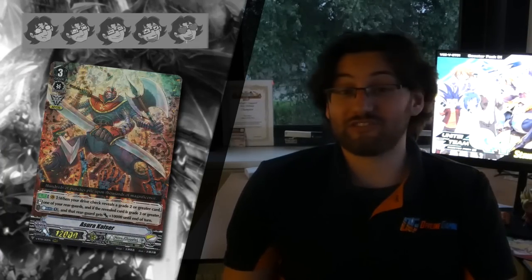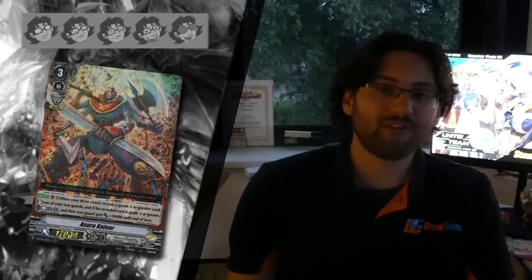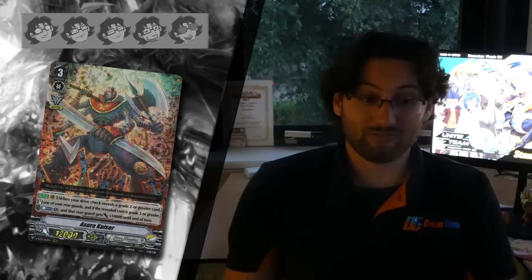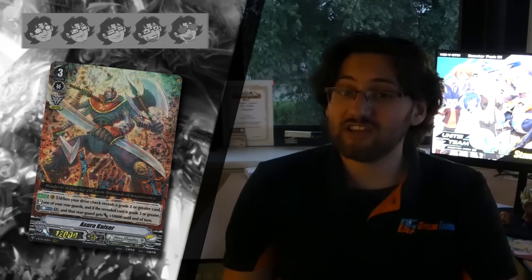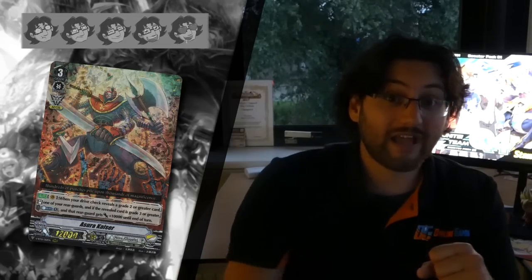Next up is one of my favourite cards because it's a free, luck-reliant skill, and that's Ashura Kaiser. Basically when you get a bad drive check, this turns it into something strong. You always want a drive trigger — extra power, crit, front — but if you drive check a grade 3 you're normally screwed since you can't use it as a guardian. With Ashura Kaiser, you can restand a rearguard, and if you checked a grade 3 you can even counter-press and give it 10k power. If you drive check two grade 3s it can be even stronger than Nova Grappler's VR, though the chance of drive checking two grade 3s isn't really that high. That's why I give it 4 stars and not 5, but it's a very good card and I hope we can build a deck around it with future support.